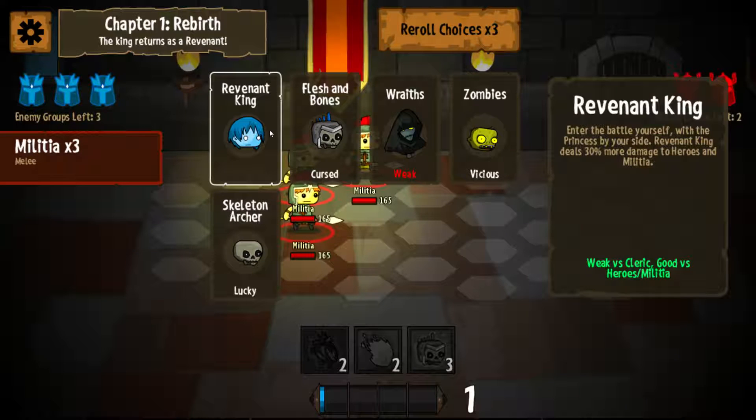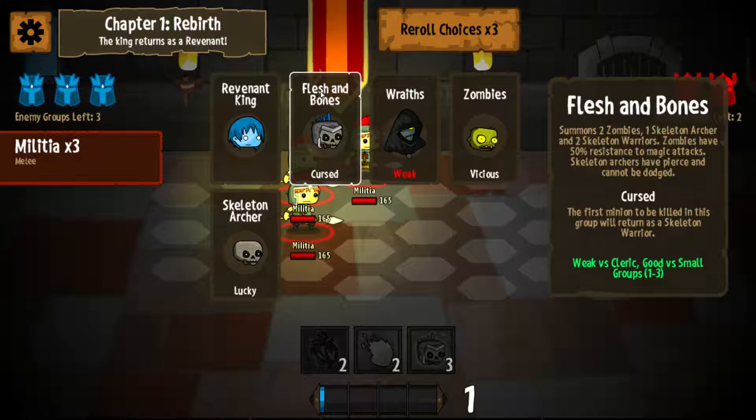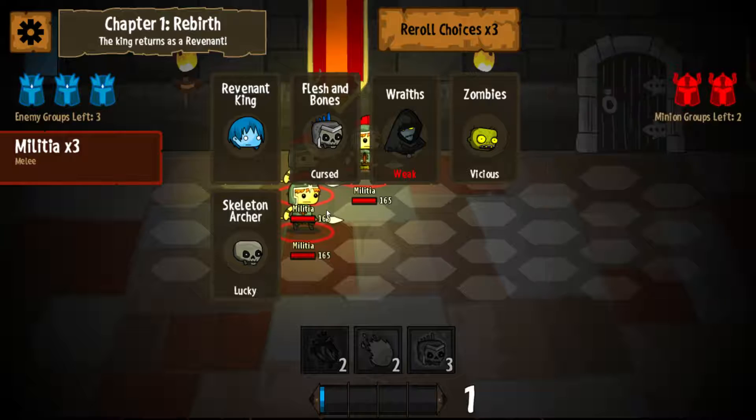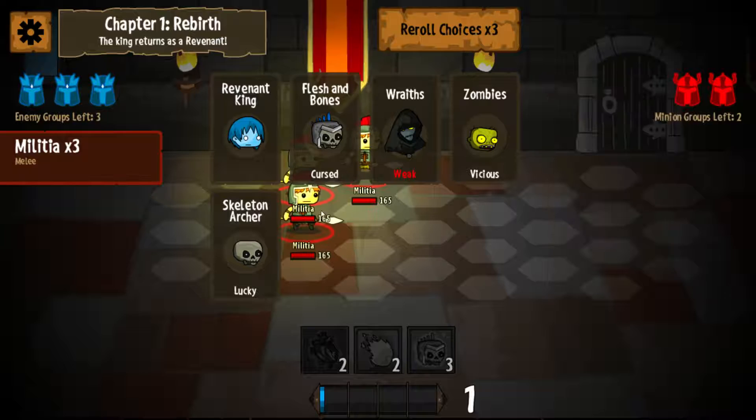This is actually a pretty good group. You always get the choice of the Revenant King — enter the battle yourself with the Prince by your side. The Revenant King does 3% more damage to heroes and militia. I've never fielded the Revenant King. So we have Flesh and Bones: summons two zombies, one skeleton archer and two skeleton warriors. Zombies have 50% resistance to magic, skeleton archers have pierce and cannot be dodged. This group has the 'cursed' trait — the first minion to be killed will turn as a skeleton warrior. This group is weak against clerics but good for small groups of one to three.